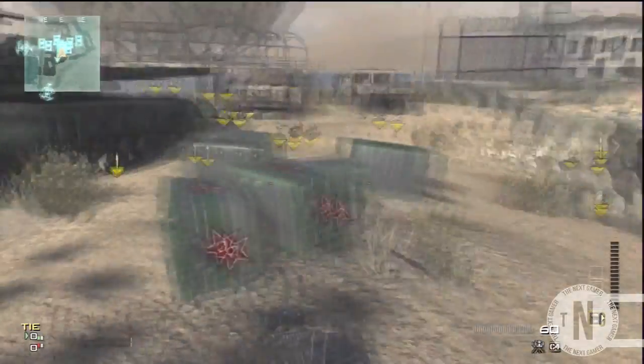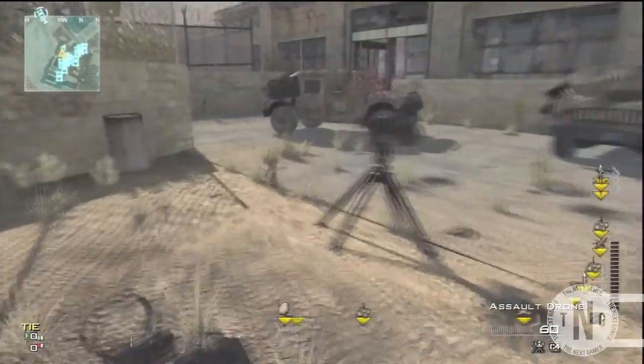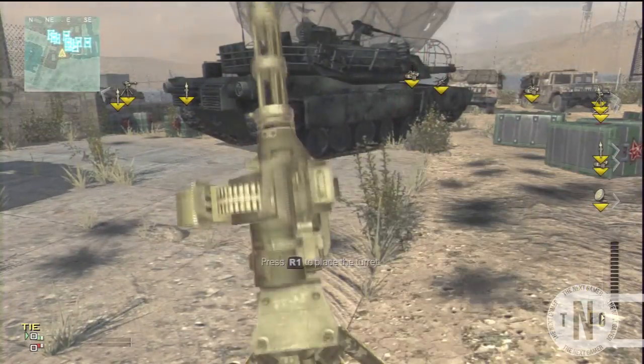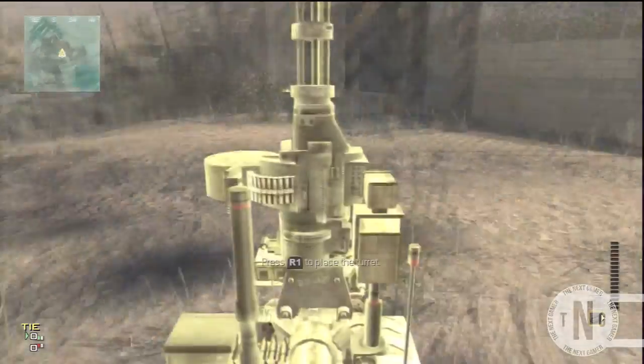All you want to do in order to do the glitch is you want to have a sentry gun and an assault drone. Basically, you want to put your sentry gun down, pull out your assault drone, and as soon as you pull it out you want to pick up your sentry gun.